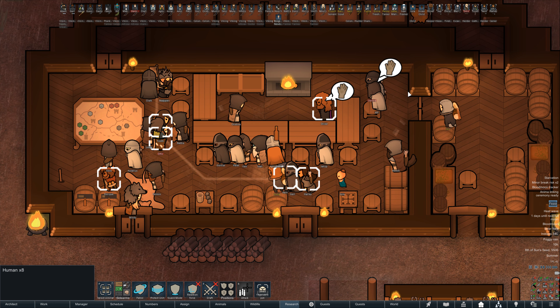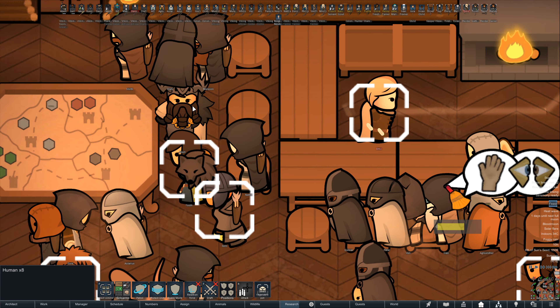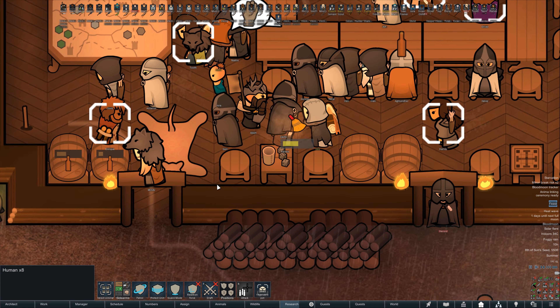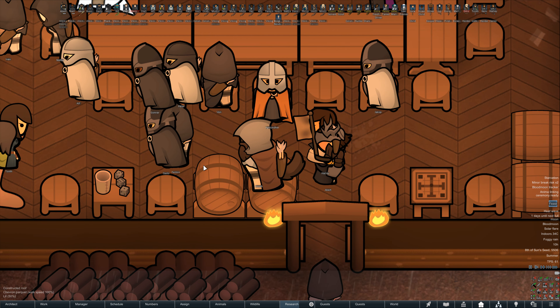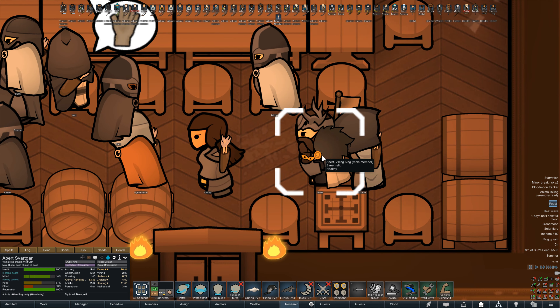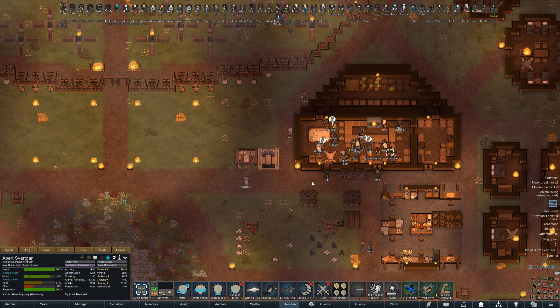And then we have these guys that are here - another eight for that prisoner that we're guarding. Abbert looks so cool with his crown. He's missing his cape right now, I think they're working on a new one for him. Actually no - he does have his cape; it's just a different color because they did make him a new one.